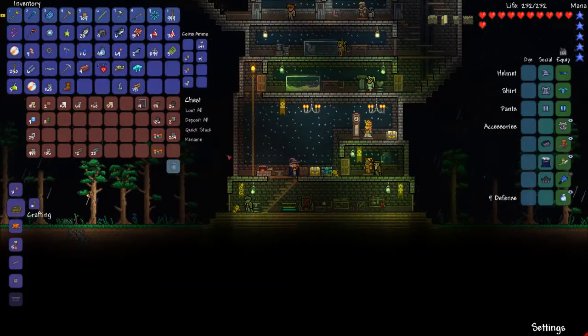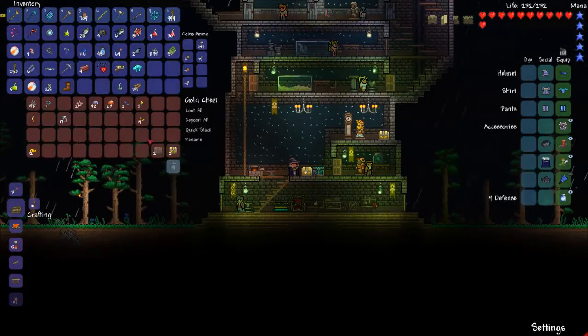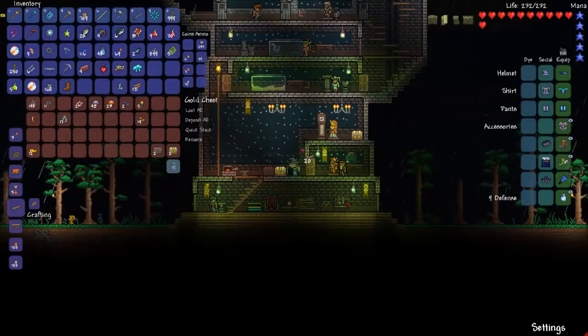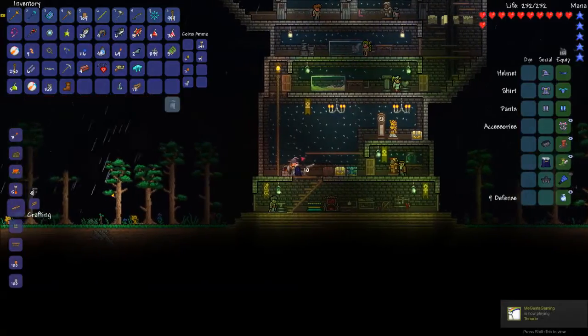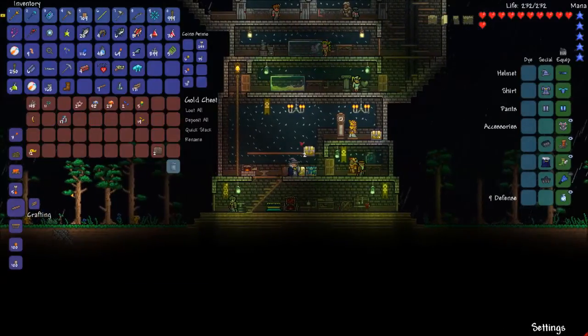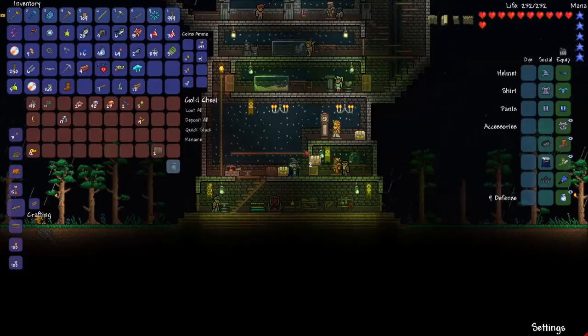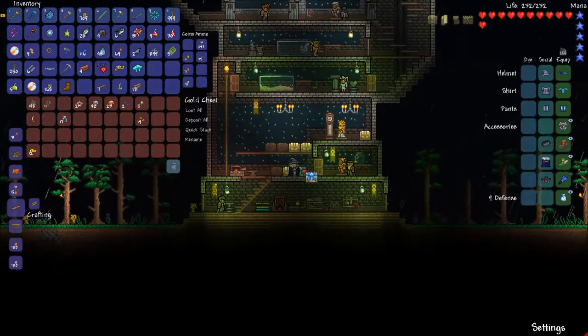We need some chests. Here's what I'm thinking — we are going to get some platforms and put some chests up. I think this is going to be my storage room. Let's go probably here. There we go, that should be enough.